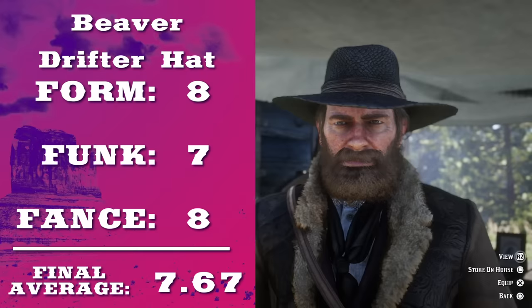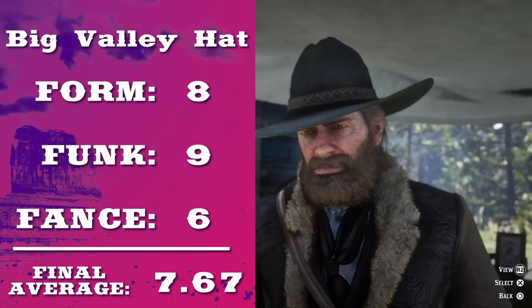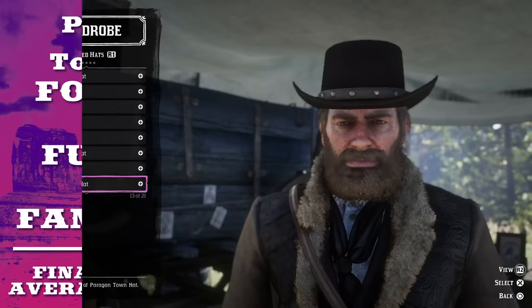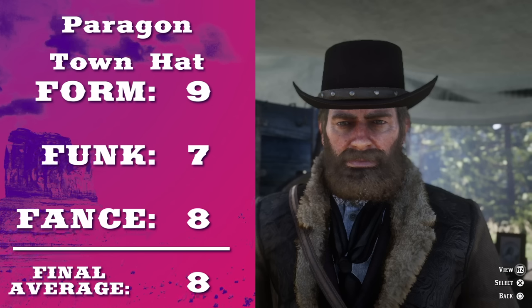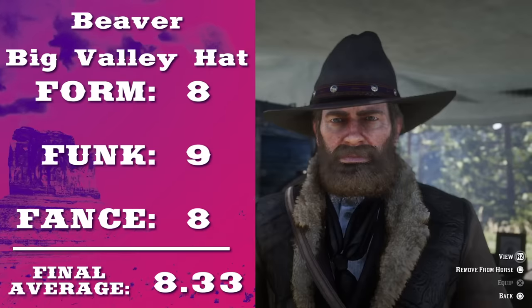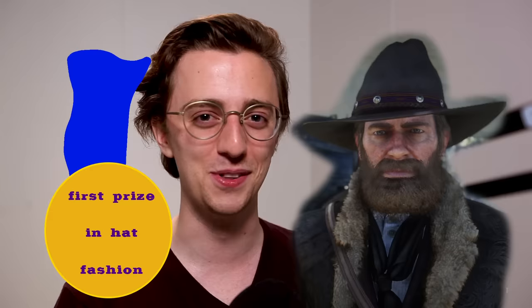There are a lot of hats. Next tie — the beaver drifter hat. There's a nice texture on that beaver hat, but it makes me uncomfortable, to be perfectly honest. It's not as good as the big valley hat — this hat looks like success. Paragon town hat. It's got a great curve, and those leather studs show you it's being worn by a tough guy, like Bowser or Voldo. The beaver big valley hat — look at that purple accenting, those medallions, as if to say, I won first prize at being able to pull this hat off.